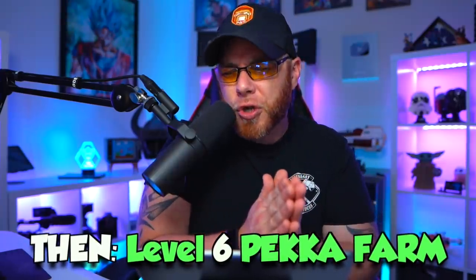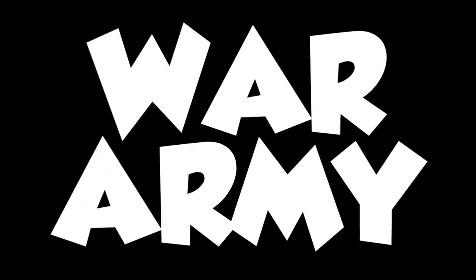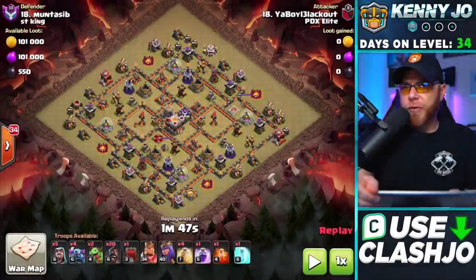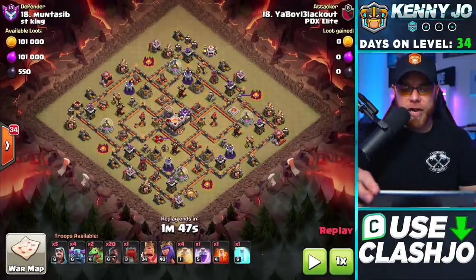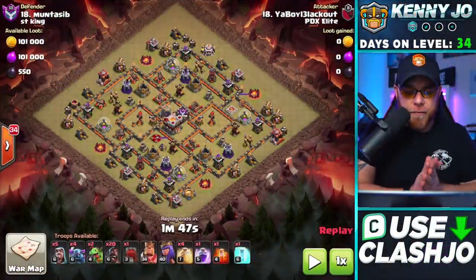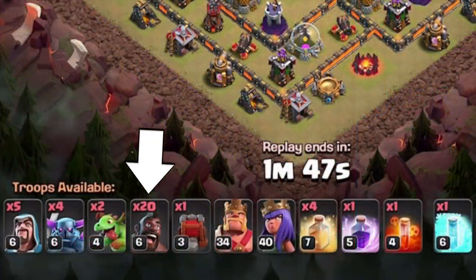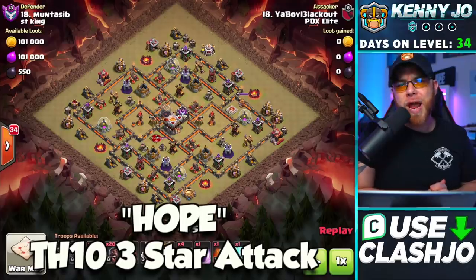We're going to use a lower level PEKKA for the farming strategy and then use a power potion to show how strong that PEKKA is for farming at the end of the video. Let's kick this off with my favorite clan war army. We're in our most recent clan war leagues and this is an attack from Blackout in PDX Elite. We've got PEKKAs, Hog Riders, and Bowlers — also known as the PHB by competitive players.